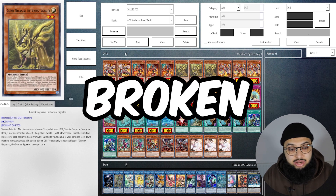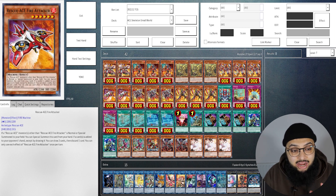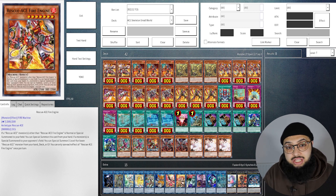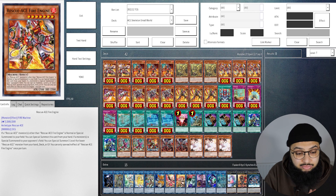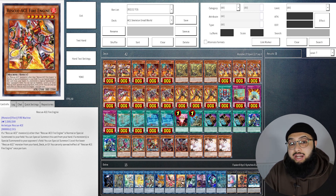When any Rescue-ACE is summoned, Fire Engine can special summon itself from the hand — that goes for Fire Engine and Fire Attacker. On your opponent's summon, Fire Engine can special summon any Rescue-ACE from the deck that's level four or lower. It's a level seven, so there is some Psychic End Punisher synergy, but it's really good rank seven toolbox. I've decided to run three copies because this card is so important — it's what allows you to get into those crazy end boards.